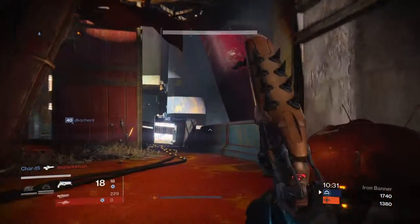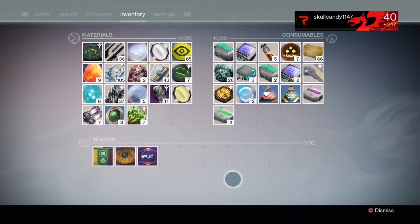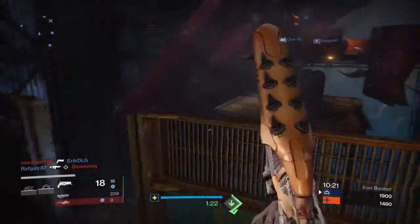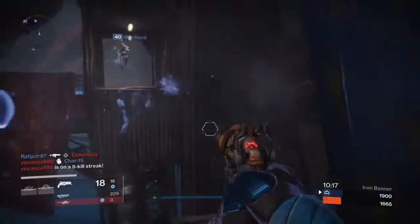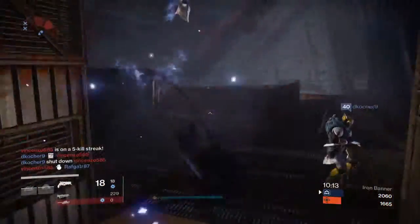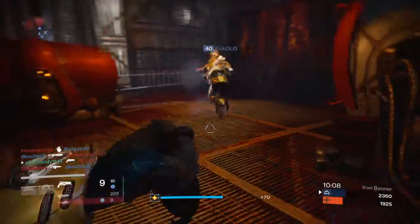We're on the winning team. Let me quickly see if I have any three points — I don't. So guys, I'm aiming for 10 kills with Dreg's Promise and we've got two so far. It's going to be hard to keep track but we've got two so far and I need 10. Oh, make that three — thank you!